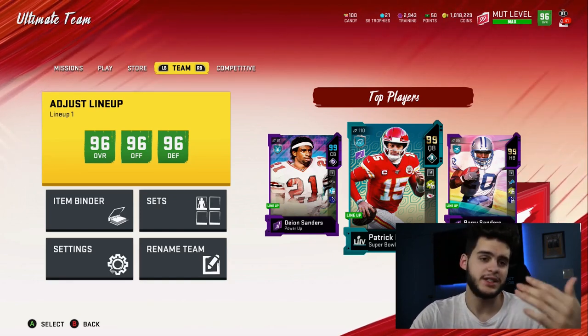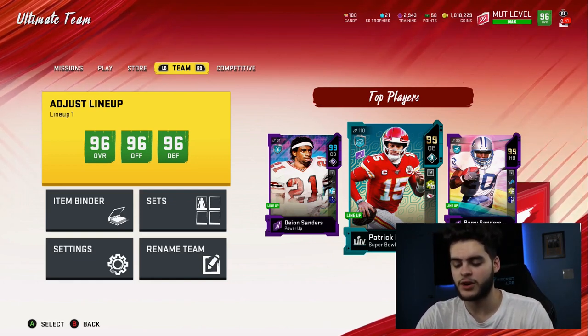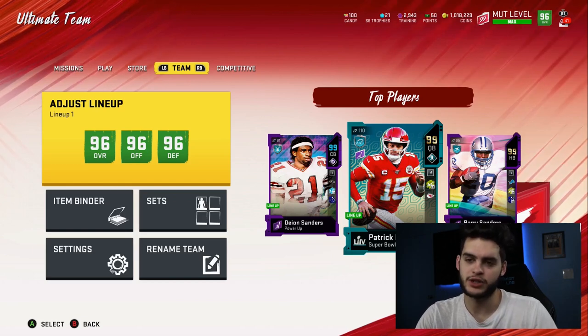As far as the LTD goes, it's Darius Slay — you can probably see by the title at this point. You guys know Darius Slay moved to a new team and hasn't really gotten a card, so we were expecting him to get a Color Smash card.